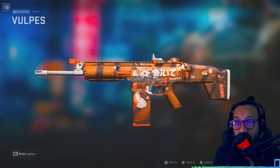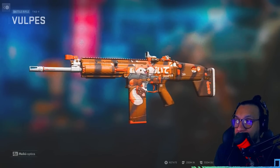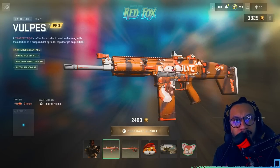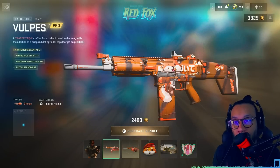It's a nice looking blueprint, I dig it. Hopefully it performs really well too. The TAC-5 has lately been one of the most used guns on Ashika Island as well as multiplayer — it's pretty good in ranked mode, so a lot of people have been using it.